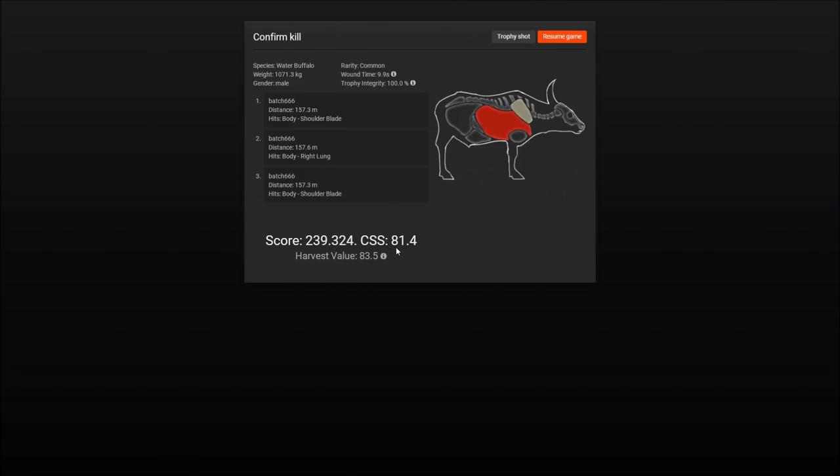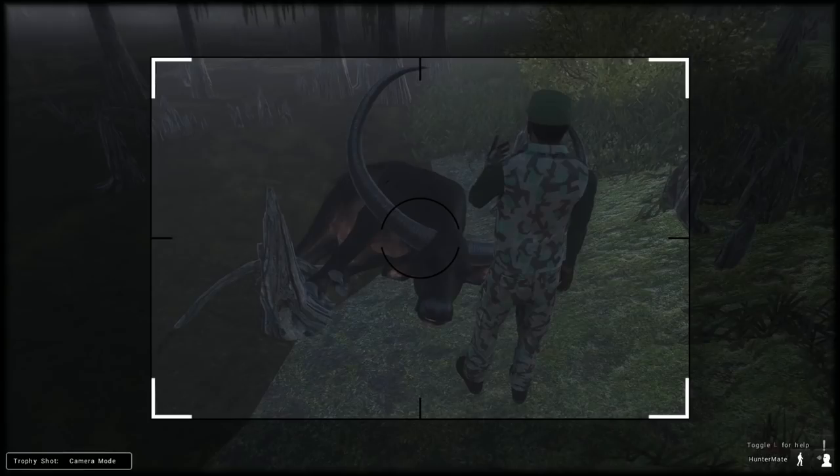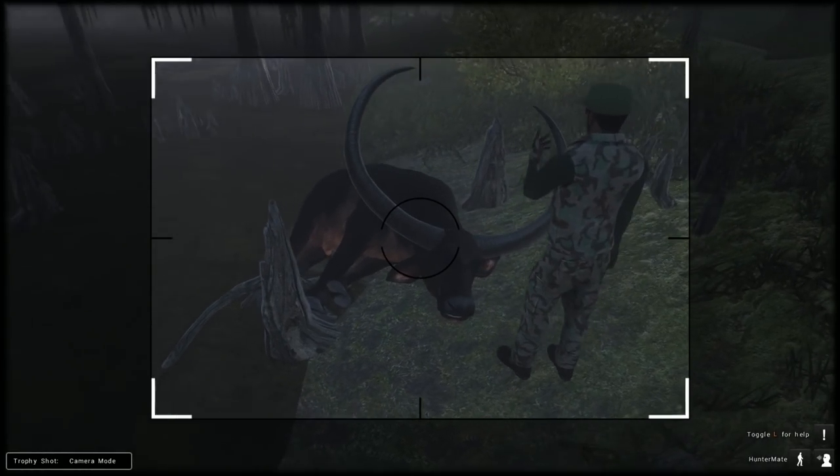We're going to get 81 GMs. I'm going to take a trophy shot of this - it is a male. Trophy integrity is 100%, wound time was 9.9 seconds. We hit the shoulder blade and right lung - that did all the damage. Alright, this is going to be cool.